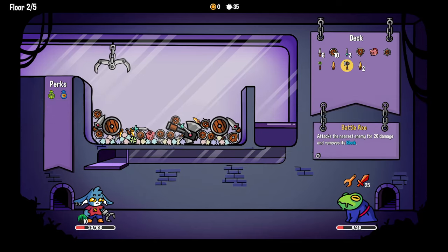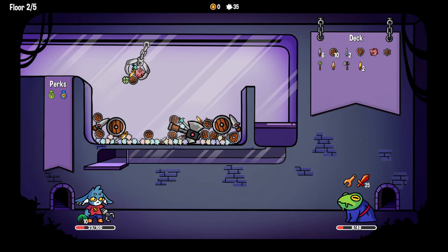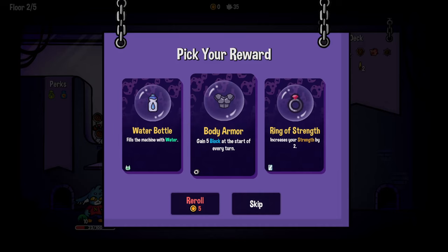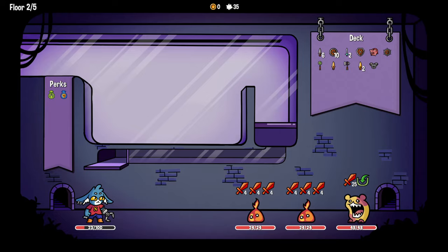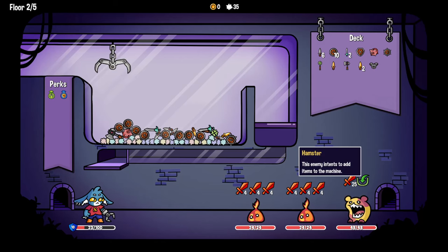That is a massive axe - what is it, the battle axe? I just need to kill now, need to get him out. Body armor: gain five block at the start of every turn, or gain two strength - I like that idea. Whoa, a lot of damage - she's gonna do a big hit and fill the machine with fluff. I'm gonna die.